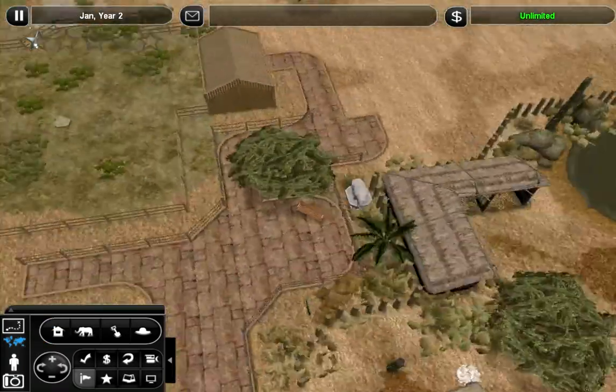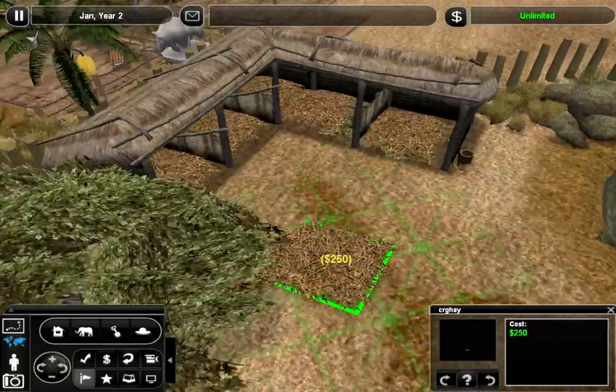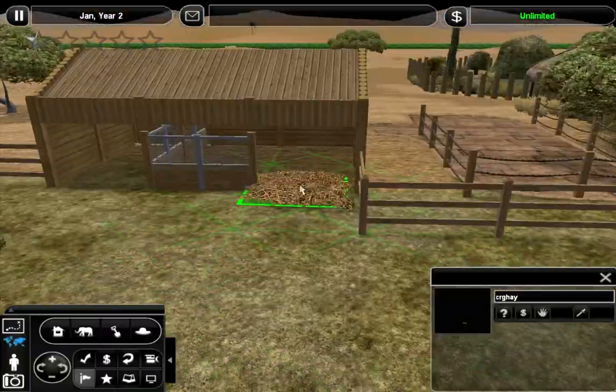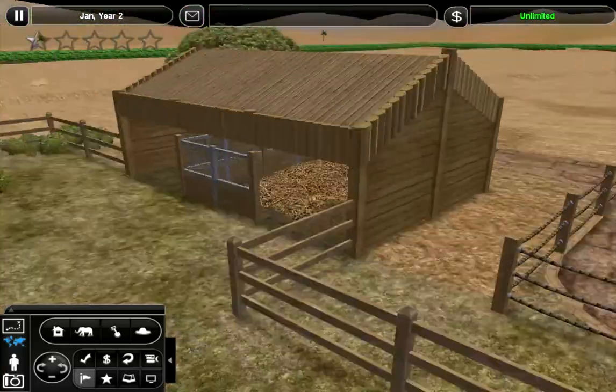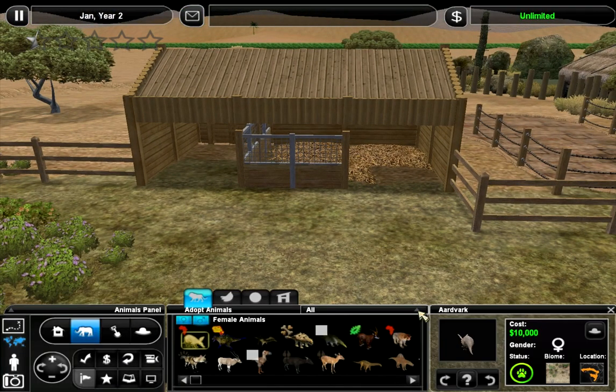I also added extra hay to the floor for the shelter, just because I think it makes it look a little bit better. So let's do that over here also. Let's go ahead and stick a couple oryx in there.